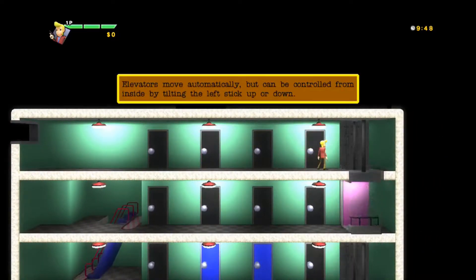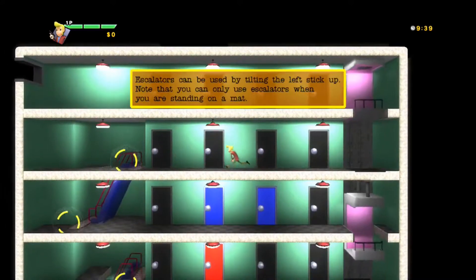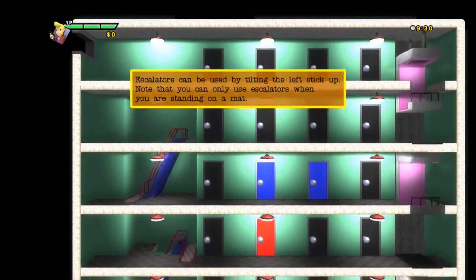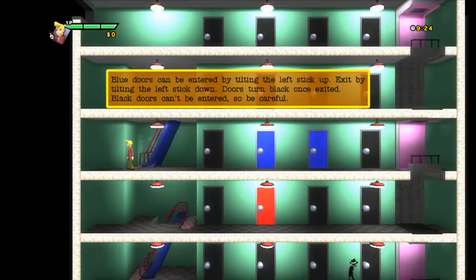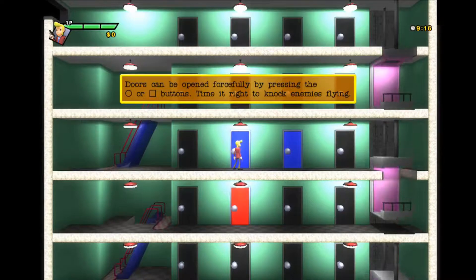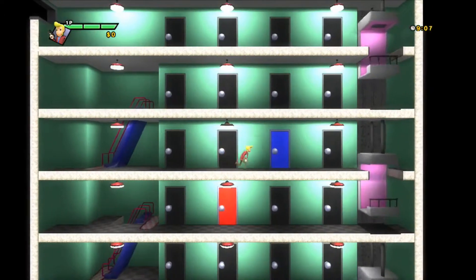Elevators move automatically, but can be controlled from inside by tilting the left stick up or down. I'm using the directional pads. Escalators can be used by tilting the left stick up — you can only use them when you're standing on a mat. Blue doors can be entered by tilting the left stick up, exit by tilting down. Doors turn black when exited and can't be re-entered. Doors can be opened forcibly by pressing circle with square — time it right to knock enemies flying. This is where I remember doing that!